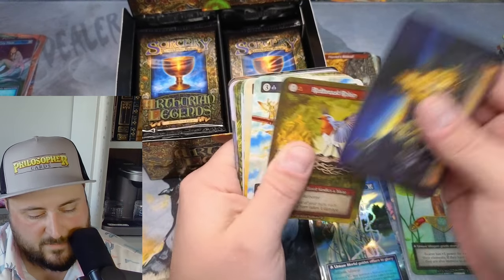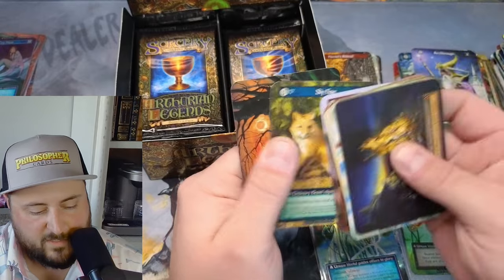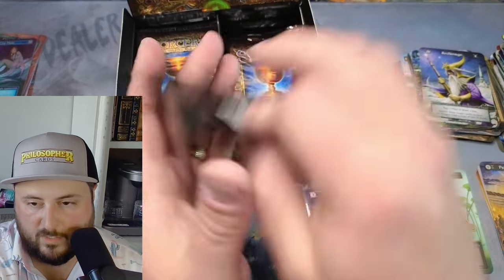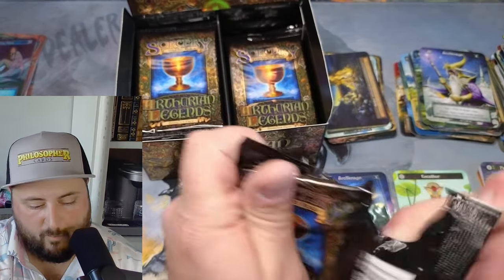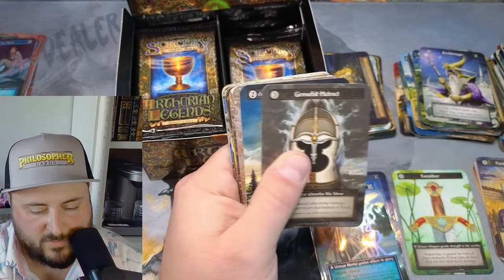I've seen somebody post six non-foil Archimajos in a case, so this will be real interesting if we do the same thing here — where we get like six of them. Gosswit.